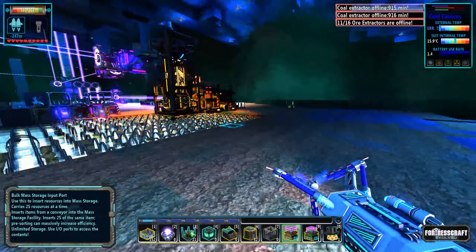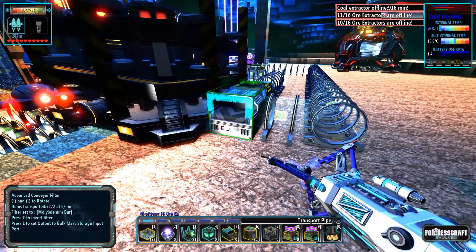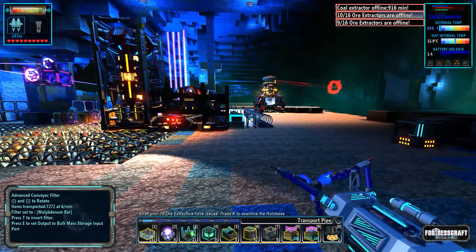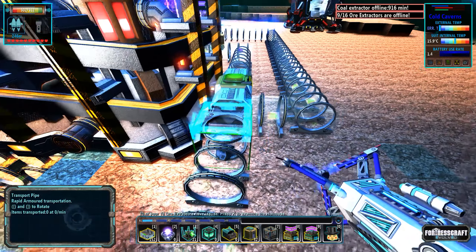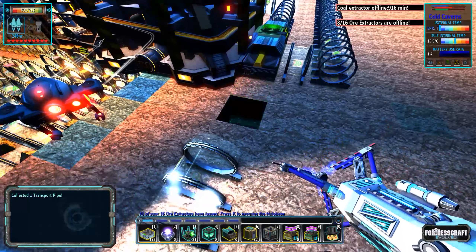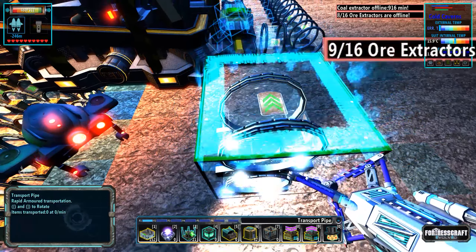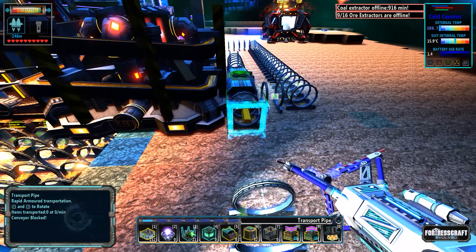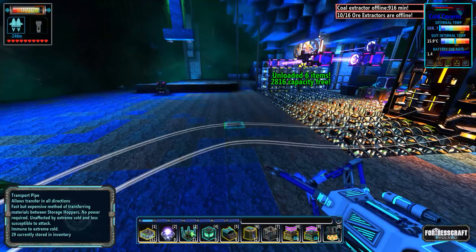We're going to put the input down here — I'll put it up a little bit further. I'm compressing things too much; I like my bases but everything's just too tight here, I've gotta expand it out a little bit. So this is the input — I just attach a conveyor to that. I'd rather have the output for molybdenum go below ground.